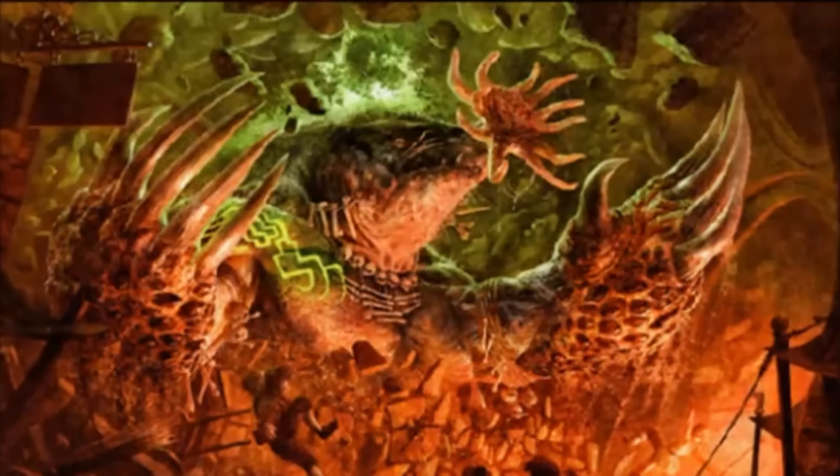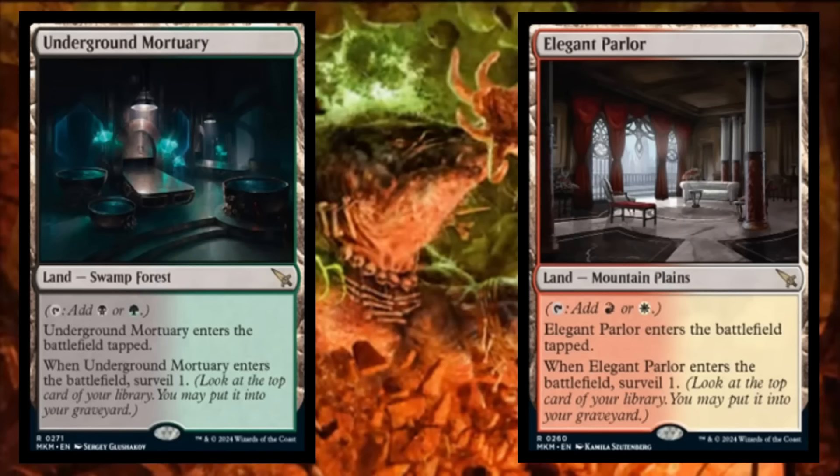What I'm going to show you now are the lands we're talking about. I'm not saying you're guaranteed to get these in your pack, but when you look at these lands with their surveil ability, remember that surveil lets you look at cards and put things into your graveyard. There are lots of reasons in Murders at Karlov Manor to want cards in your graveyard. So the mana base for this set is a little more important than in other sets like Return to Ravnica Remastered.